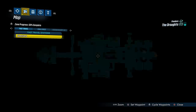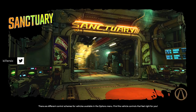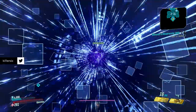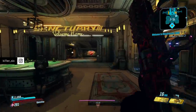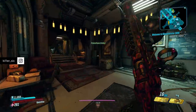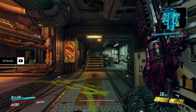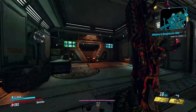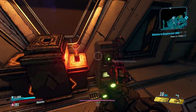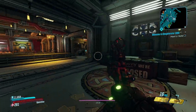Anytime you want to turn off Mayhem Mode, you do need to go back to Sanctuary by fast travel. I'll just run you up there real quick — basically all you got to do is go this way, go past the golden chest, go past Marcus's, and you're going to go up this set of stairs as if you're going back to the bridge of the ship. Then you hang a hard right, and boom — here's the Mayhem Mode thing that you can turn on and off. Easy as just clicking on that, and now Mayhem Mode is off.